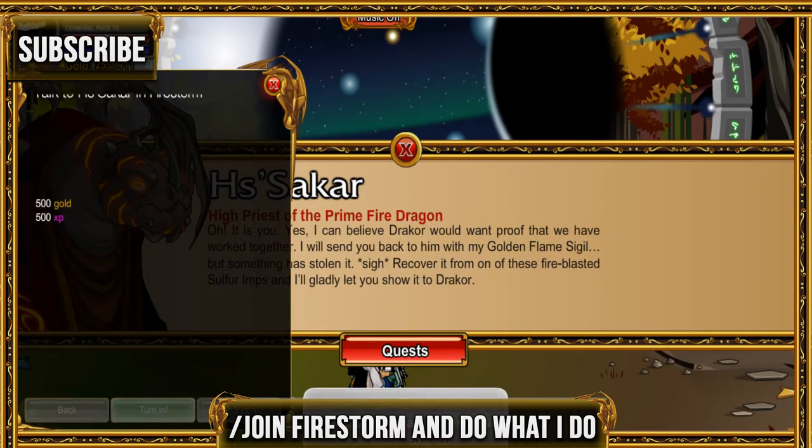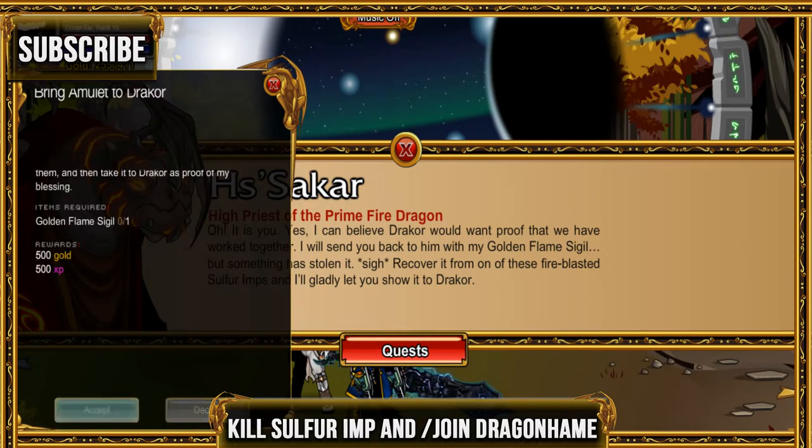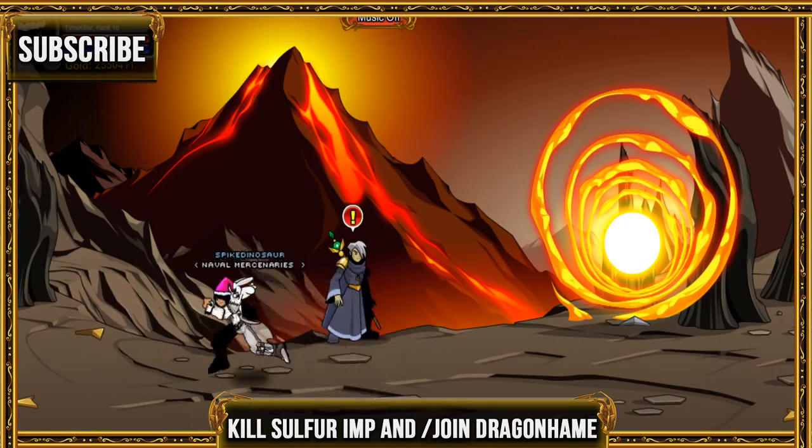For the first quest, go ahead and join Firestorm. Kill one sulfur imp, and once you're finished with that, go back to Dragon Hame and turn it in to the dragon guy.